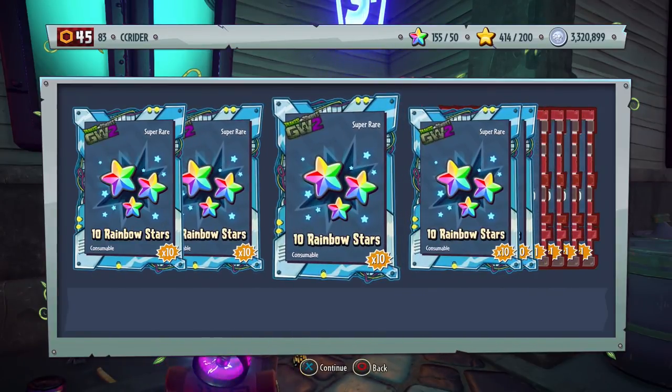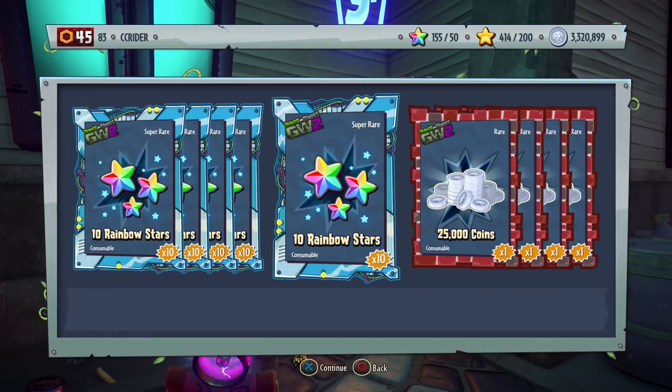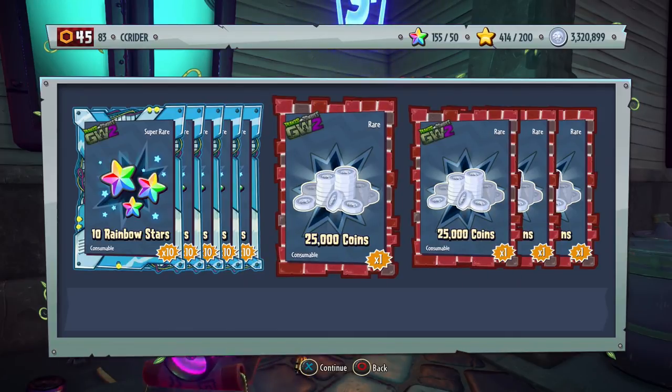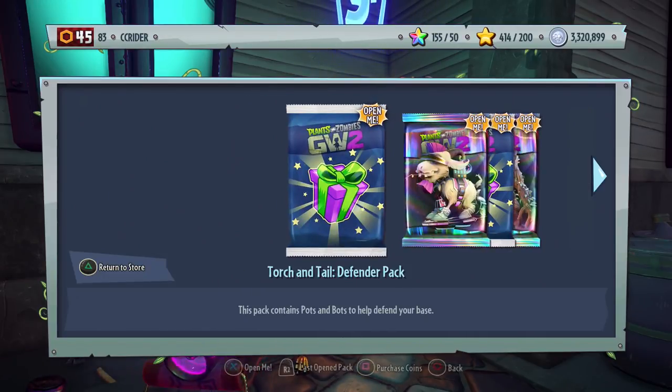So it looks like in total we have 50 rainbow stars right there. And it looks like 25,000 coins for each key, so 100,000 coins in total. Not bad.